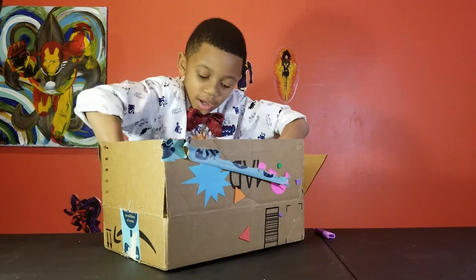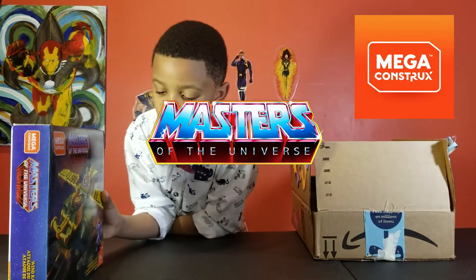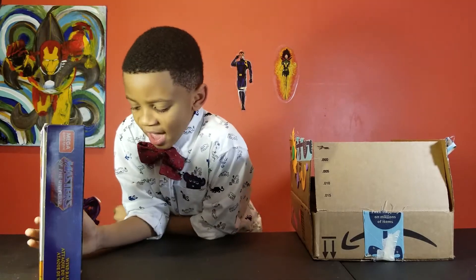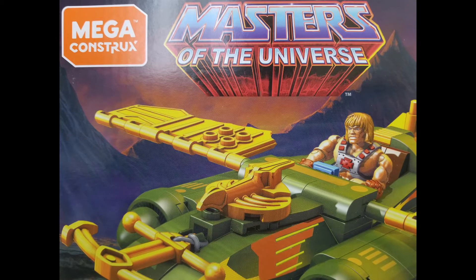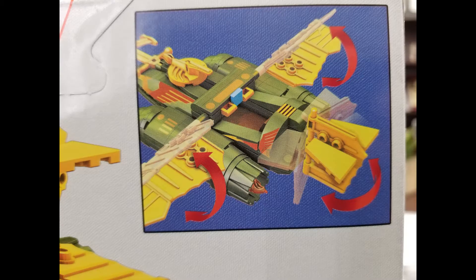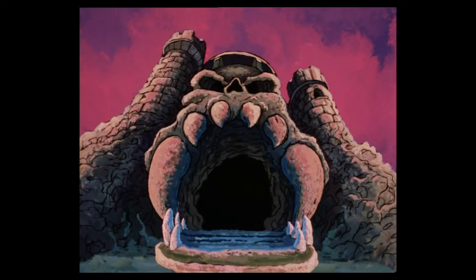It's the Masters of the Universe from Mega Constructs. It's the Wind Raider Attack. The Wind Raider takes flight. Helps He-Man defeat the evil Skeletor on an airborne attack. When you pose the Wind Raider's wings until thin, then fire the working wind truck.